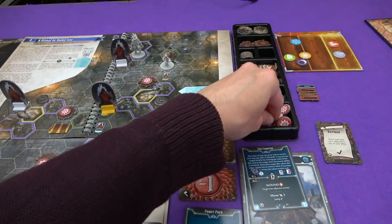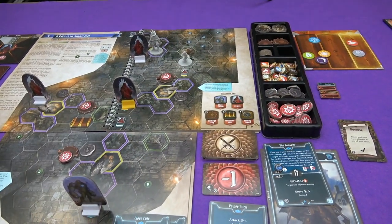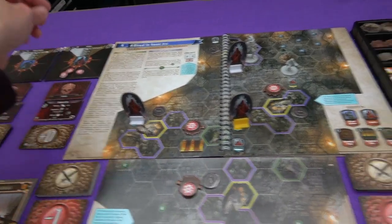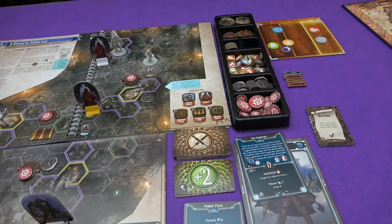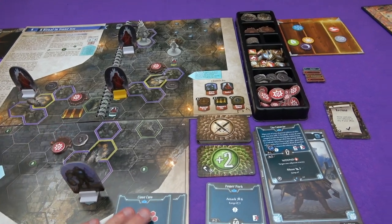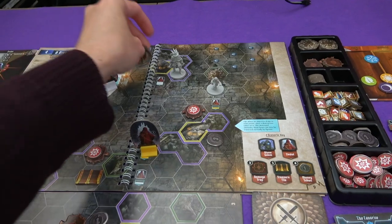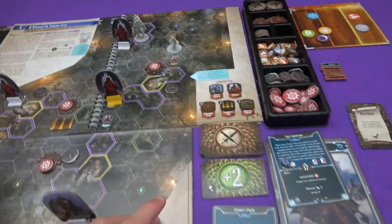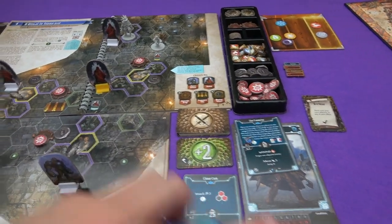My turn: I play Close Cuts. Attack three on both adjacent targets. Against the zealot - minus one modifier - only two damage. Against the summoning stone - plus two - five total damage, and I only needed three. The summoning stone is destroyed, replaced with a normal hex. That's the first summoning stone down. I gain one XP for playing the card, bringing me to three XP. Then I just use my other card as a move two.